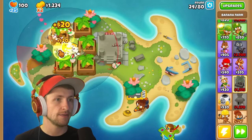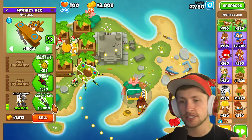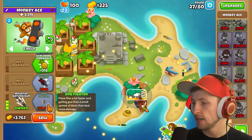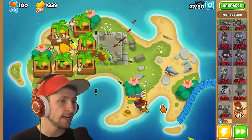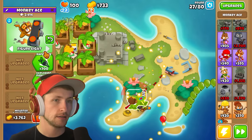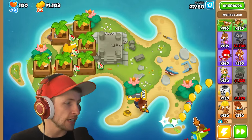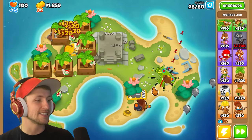I just want to put all the banana farms down — we're going to need a lot. We are still steadily losing lives. Let's get this Mounted Gatling Gun — it just constantly fires in a straight line. Let's put this on Wing Monkey. So it's like a dartling gunner — it fires a straight line, like a dartling gunner.